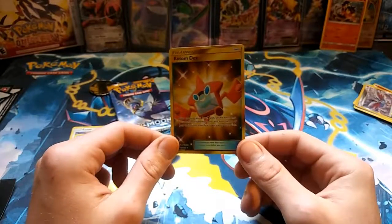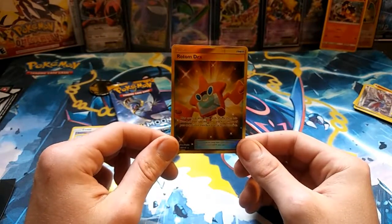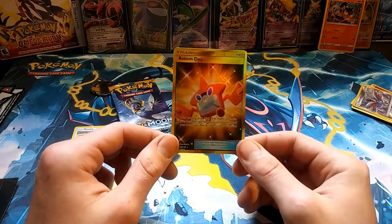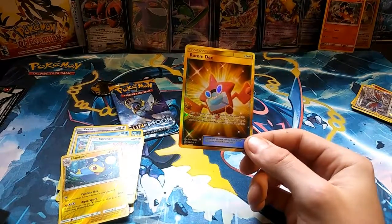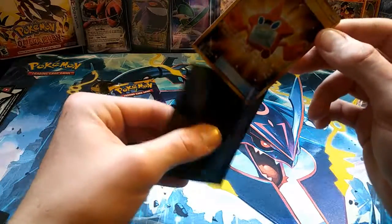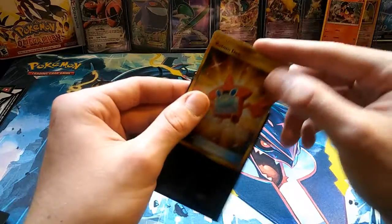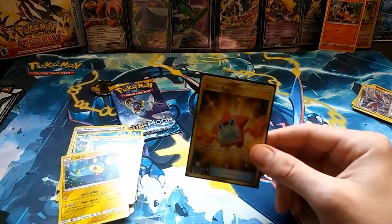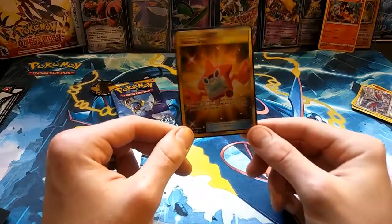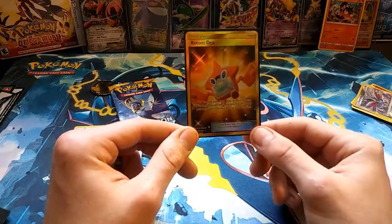Rotom Dex! He's the most common secret rare but man, these three-packs of Sun and Moon blisters have been so generous to me. If you guys watched the Two-Pack Tuesday I did a while back, I actually pulled a Nest Ball. I bash on Sun and Moon a lot but with the secret rares it's been extremely generous — and I can't believe I got a Rotom Dex. This three-pack blister has been sitting on my desk for about two months.